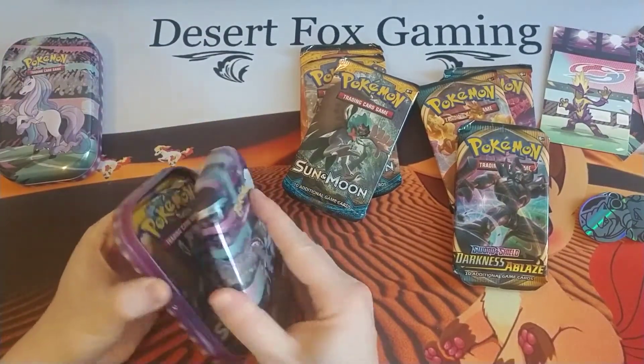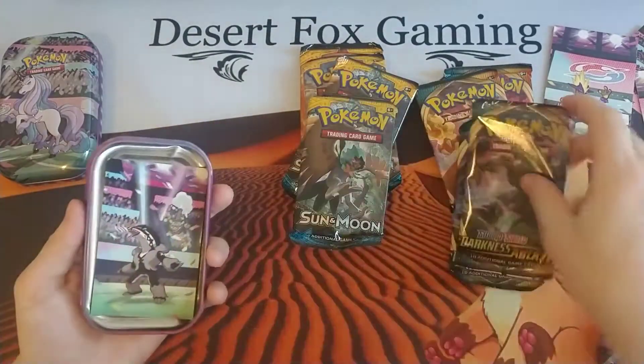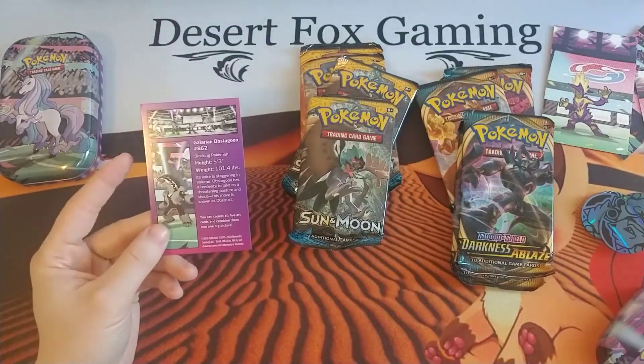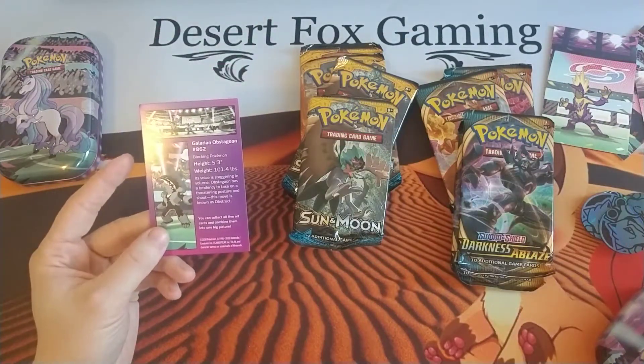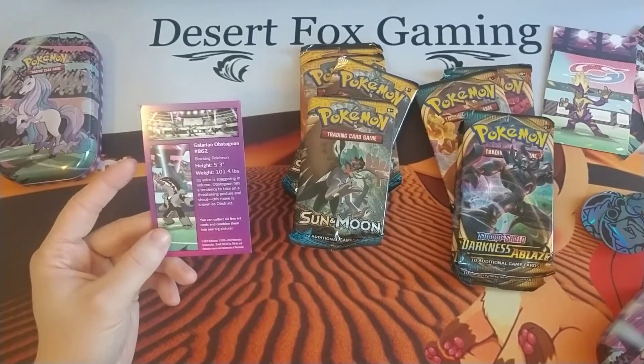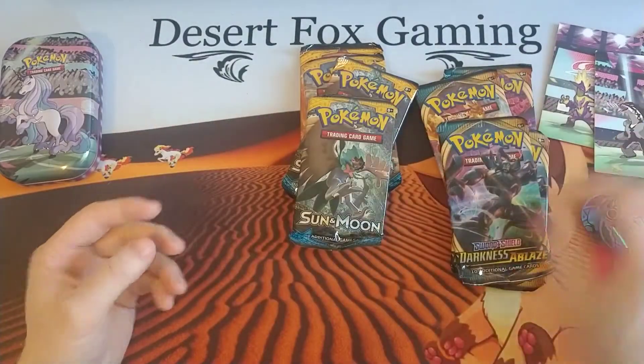All right, Obstagoon — what is your entry? Another Blastoise coin. Number 862, the Blocking Pokemon. Its voice is staggering in volume. Obstagoon has a tendency to take on a threatening posture and shout; this move is known as Obstruct. Very useful when you're playing big basic decks.